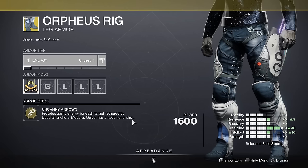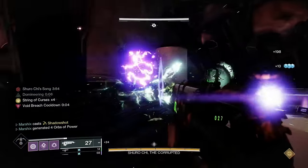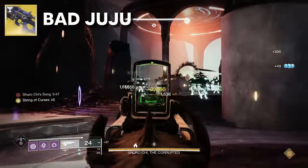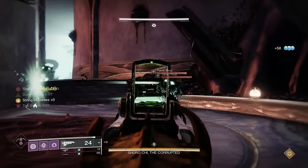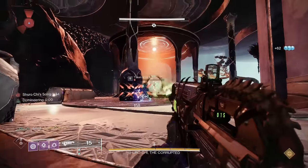Infinite Tethers: equip Orpheus Rig and Single Shot Tether. Shoot your super into a big group of enemies, and with Orpheus, you'll get super energy each time an enemy enters your tether. This will get you half your super back almost instantly, and you can then kill those tethered enemies with Bad Juju for even more super energy. By the time the tether's out, you'll definitely have most of your super back if not the full thing, and you'll also be creating tons of orbs for your teammates so they can chain their supers too.